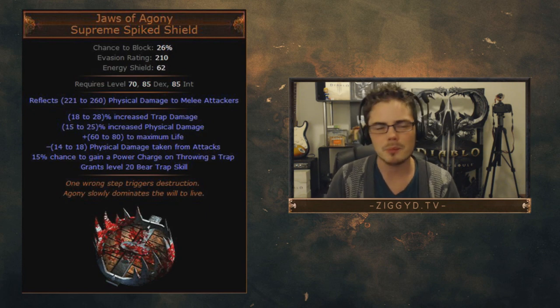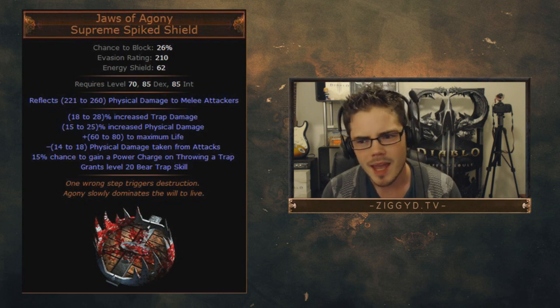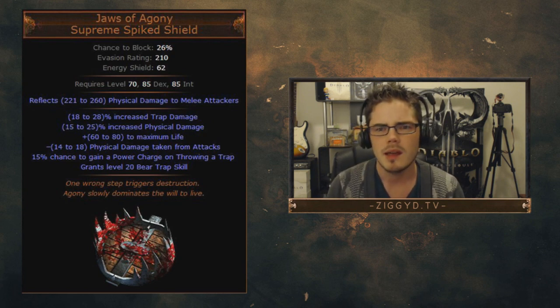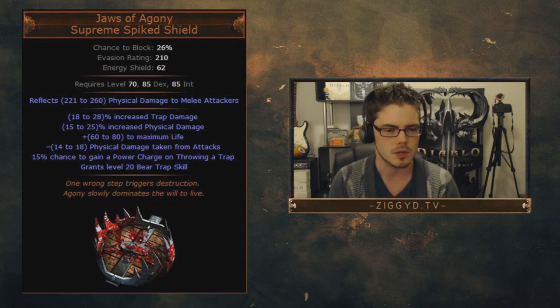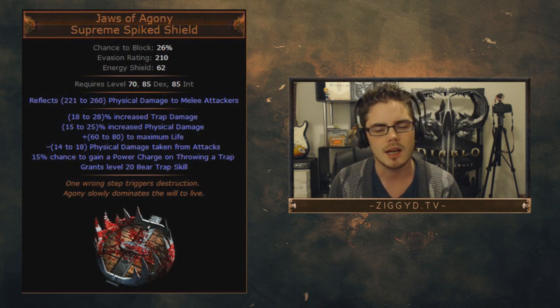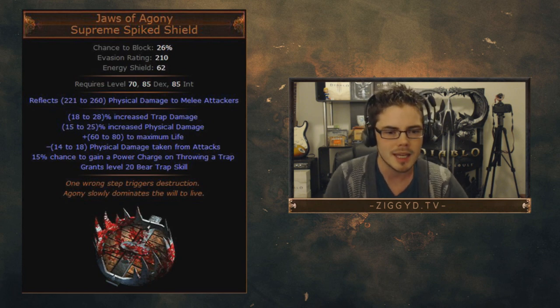This is probably one of the most criminally underrated new uniques I've seen in a long time. People are very quick to denounce it as terrible, but I actually think it's really good. Most trappers run a rare shield — usually a crit shield — but when they see something that's not a crit shield, it's hard to see that it's actually really good. But this is fantastic. It's got life, increased physical damage which boosts bear trap, and 18 to 28% increased trap damage — that's a couple of trap nodes right there.